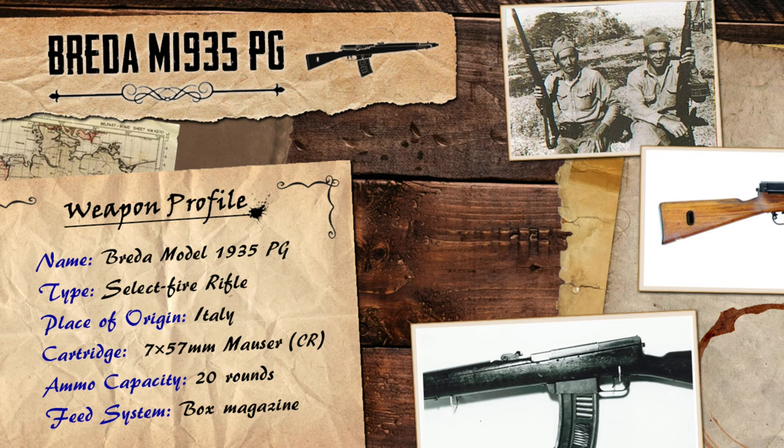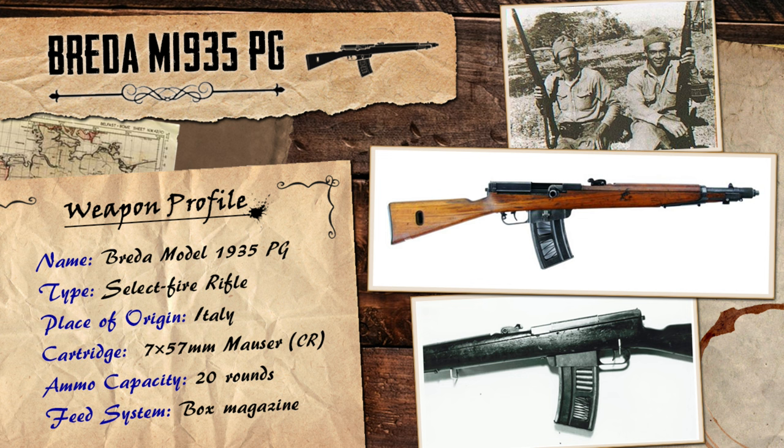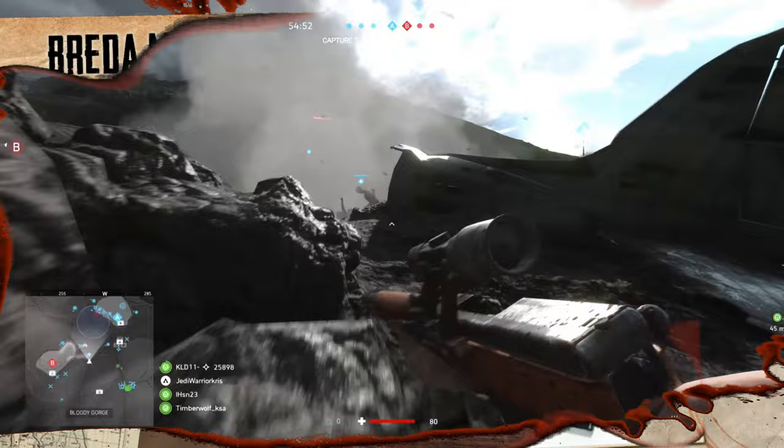Back in the early 1930s, an Italian mechanical manufacturing company called Breda, which was originally known for making railway machinery and locomotives, branched out to design and create machine guns for the Italian Army. A few of their products became standard issue weapons for the Italians before and throughout World War 2, though one design wouldn't be quite as successful, despite essentially being the first of its kind.